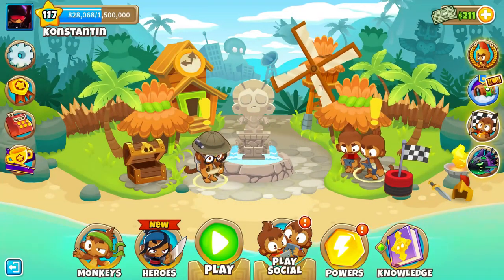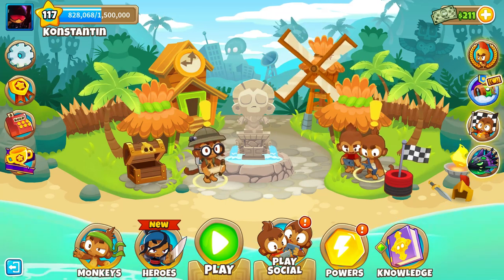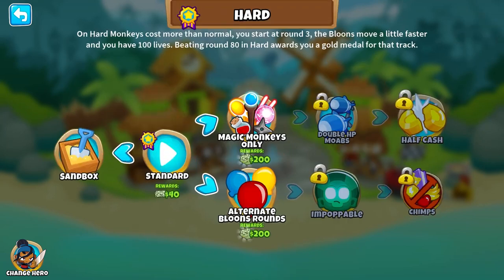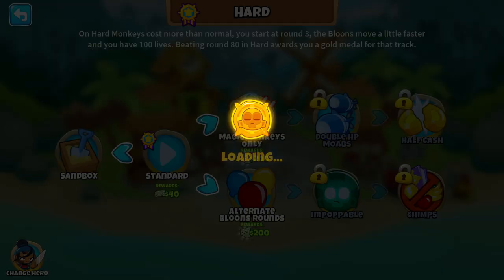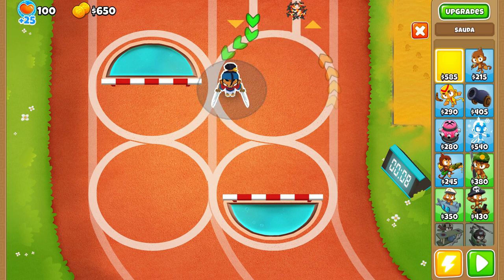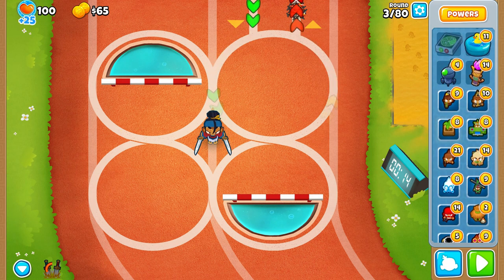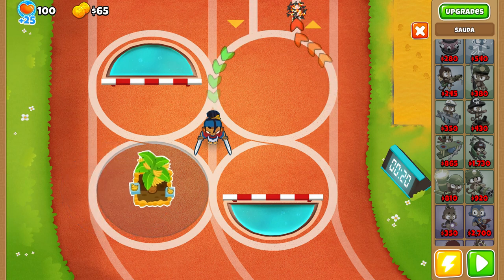What's up guys, I'm back with another video. Today I'm gonna be recreating one of my oldest videos. That video was one tower beating around round 100, but today we're gonna be beating round 140 or better. We're going to beat the Fortified BAD with one singular tower. To do that, I think we should start with Zara and we're gonna be putting down a fast banana farm right about here in the middle.